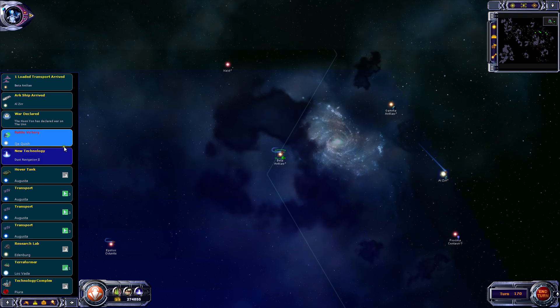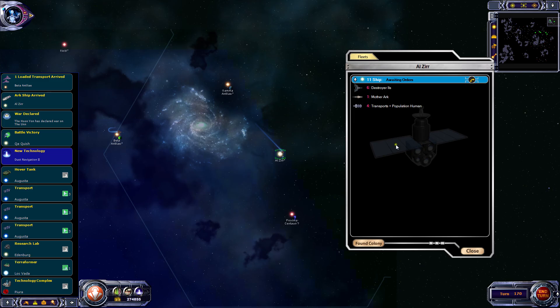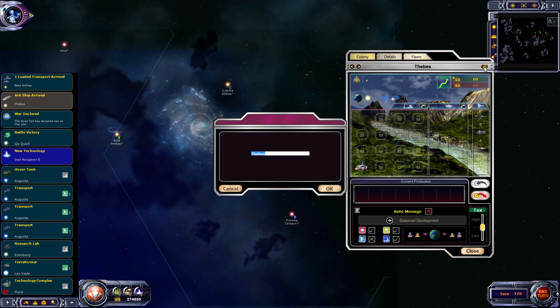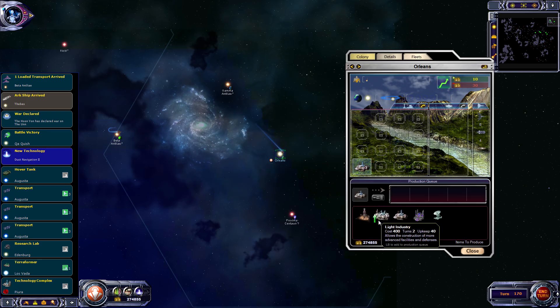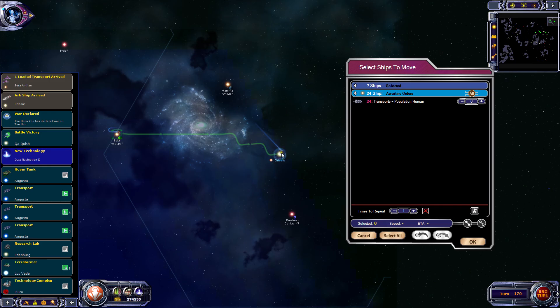We've arrived at another new planet here. What is it? Come on - yes, finally! A non-poor system. What was it? Habitability A - wow, that's a great system! This one will be Orleans, and we'll get it producing another colony workshop, because we're going to be doing that rapid expansion process again.